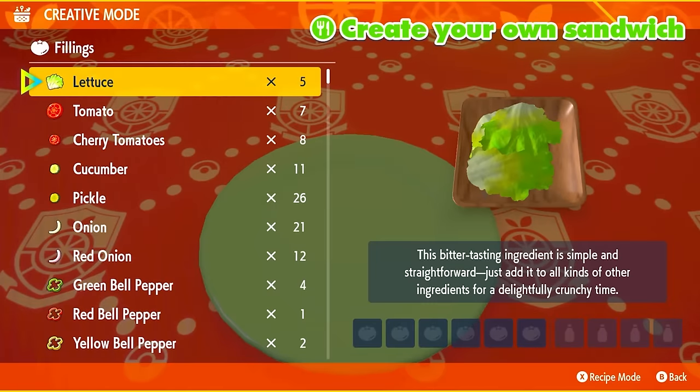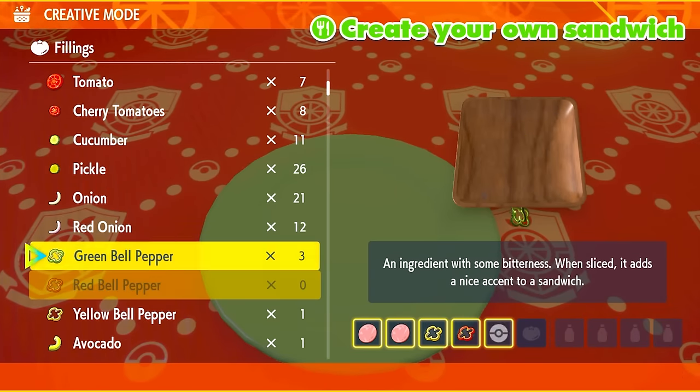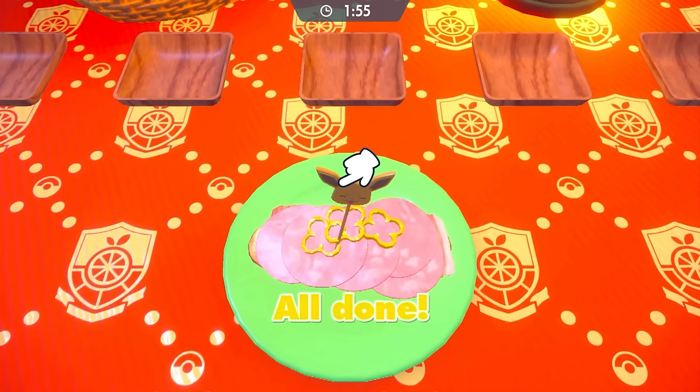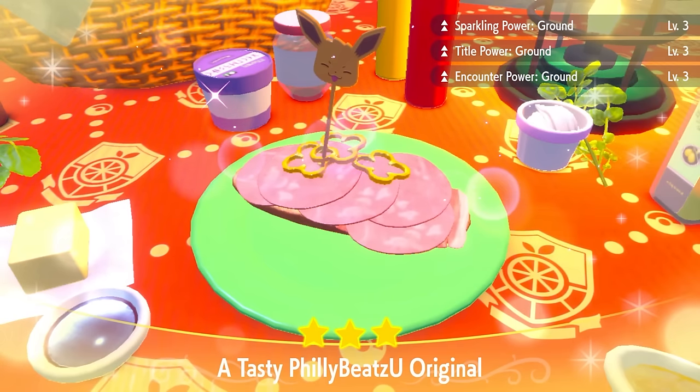For the ground sandwich, we're going to be using two ham, a yellow, red, and green pepper, a prosciutto, and any Herba Mystica of your choice. I didn't use a salty Herba Mystica recipe — completely something different this time — and that'll give us Sparkling Power Ground, Tidal Power Ground, and Encounter Power Ground.